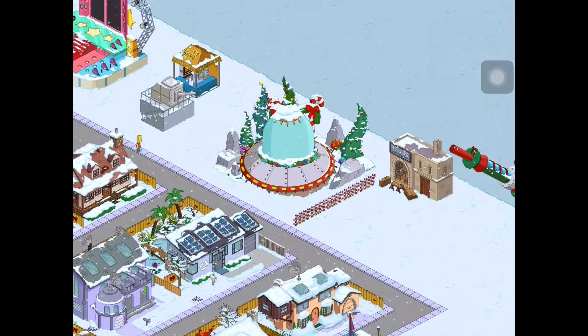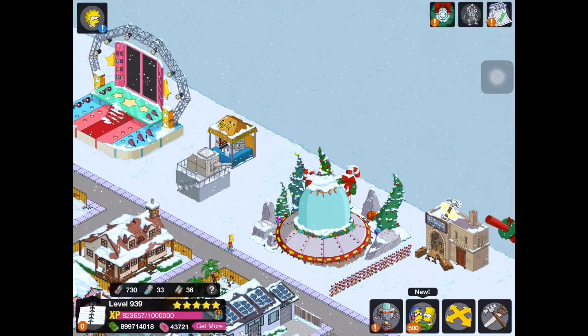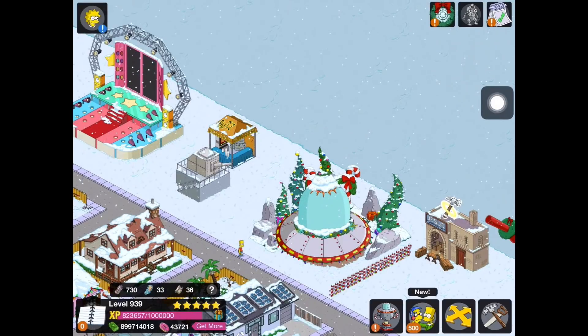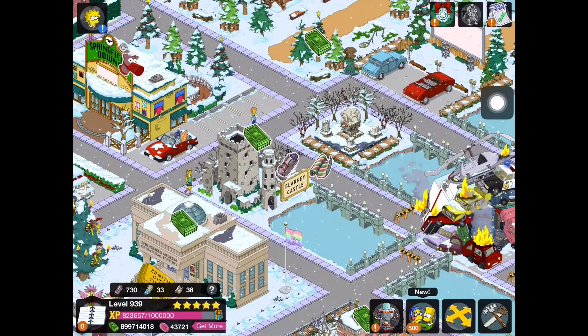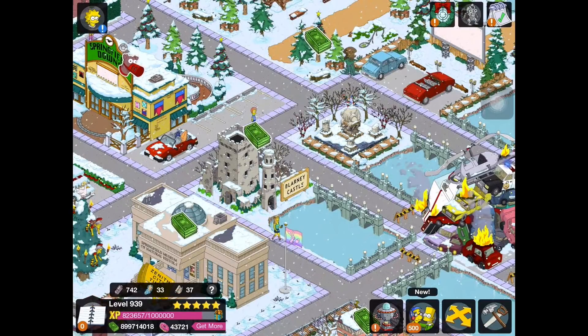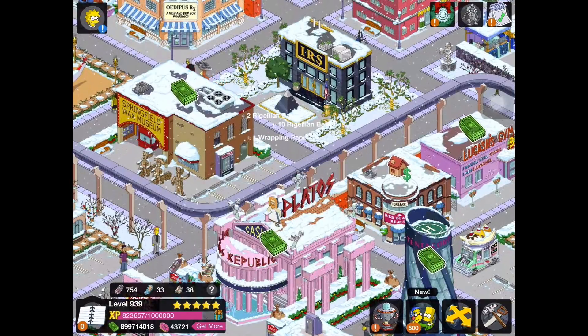This will load up. If you look over in the top right corner of the screen, you'll see this little icon. Pretty much what that does is it just brings you to a tappable enemy, which is a really cool feature that they added. It saves us obviously a lot of time having to go and search for these guys, which is really good.